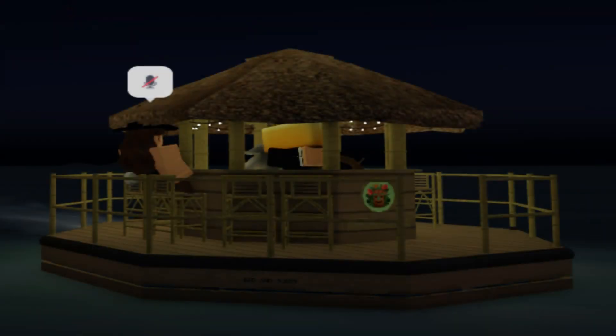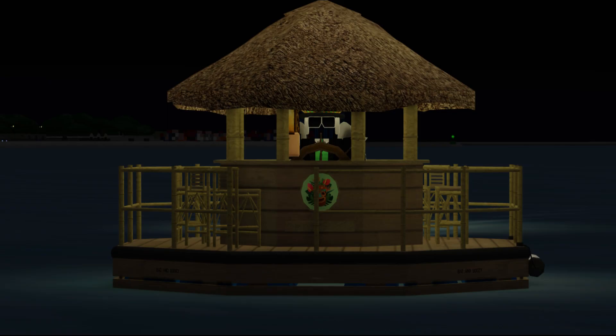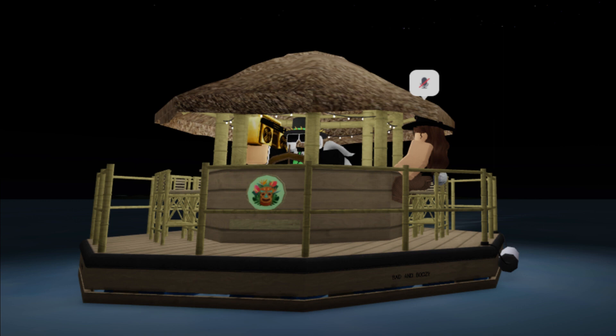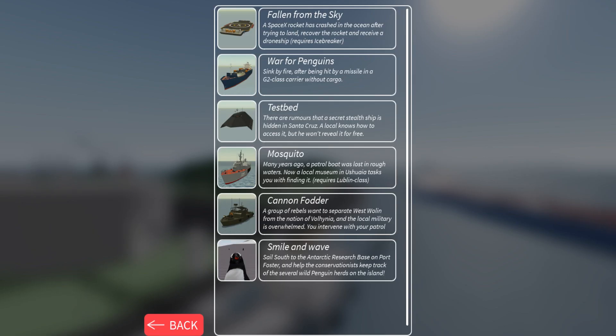Syntax Connoisseur has also said that the boat will not do charters, so there will be no making money from this boat. By far the most interesting thing Syntax Connoisseur has said is that it will not be purchasable with credits — instead you have to obtain a badge which will then unlock the boat. The way you obtain this badge has not yet been decided, however Syntax did say it will not be a quest.